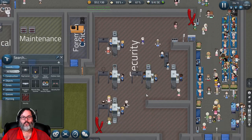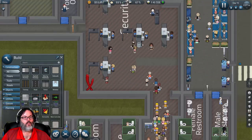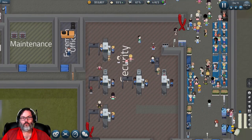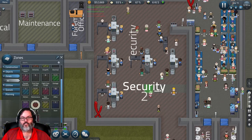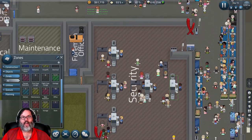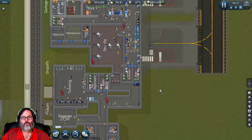Security looks like it's doing well. I'm going to dismantle this wall and we've got room for two more. I need to make this area security as well - we've got room for one, two, three, four bag scanners, maybe even five or six if we put them in at the top. That opens up a lot more throughput capacity.